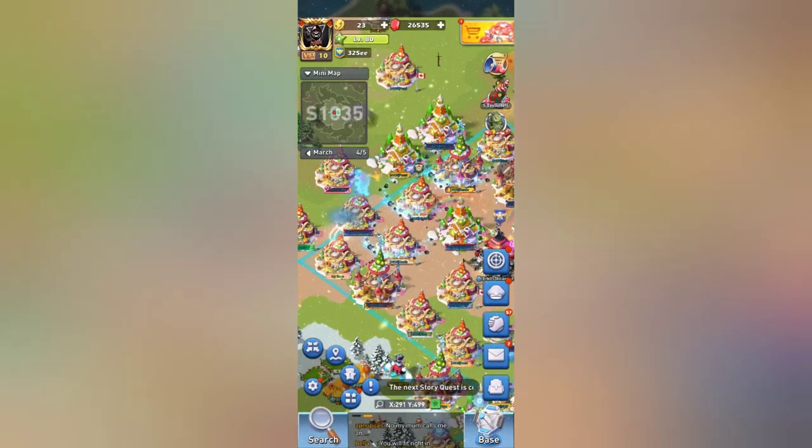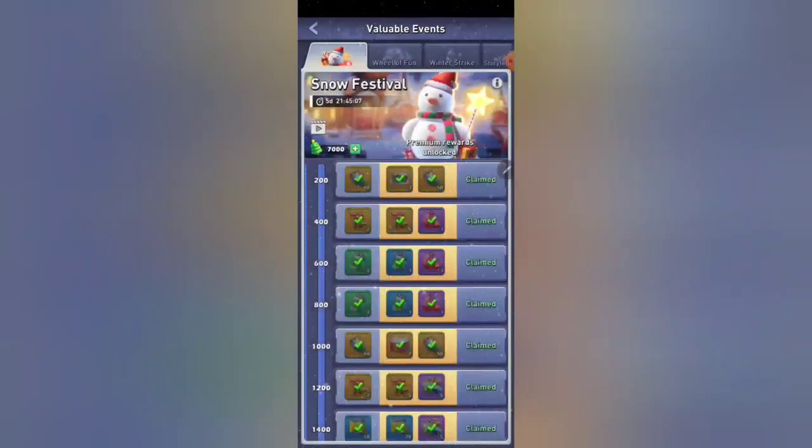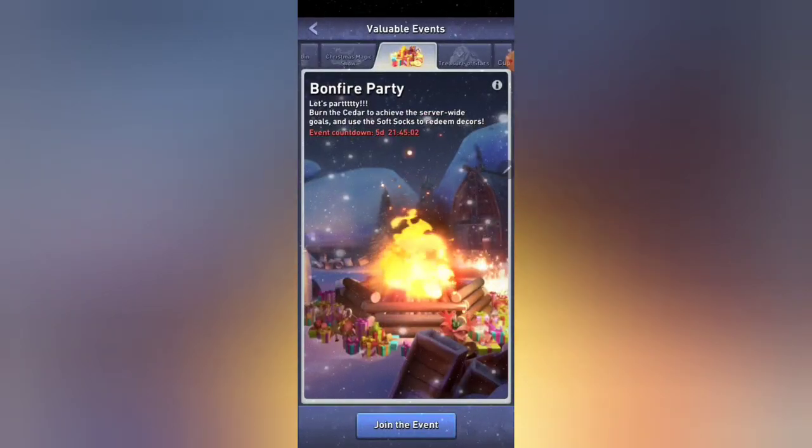We are going to go over the Bonfire Party event — time to kiss all those cedar trees goodbye! For this event you will want to click on the stocking on the right of your screen, scroll left to right to find the Bonfire Party event, then hit the Join Event button and it will bring you to the world map.